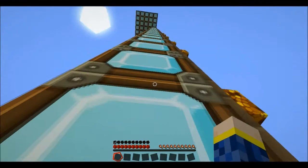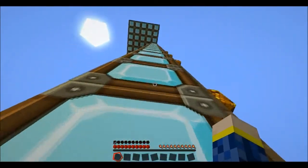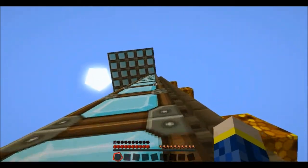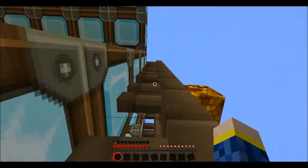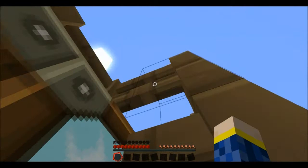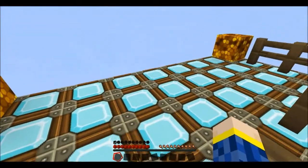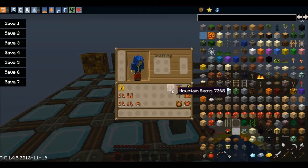So that wall is almost up — I've got a bit more to go. I'm going to go to the top here. There's actually a ladder there that I made. So I'm up here now. That's what the mountain boots do — climb any vertical surface. I do have Too Many Arms on, 1.4.5 — I've already done a review on that, so I'm not going to go into that. So I've done the mountain boots.